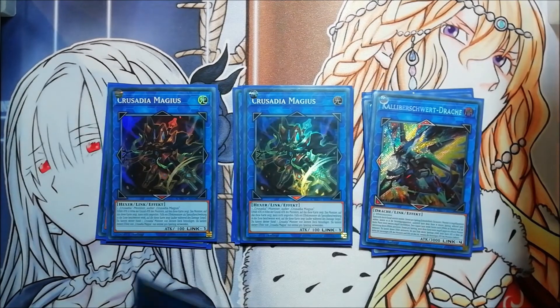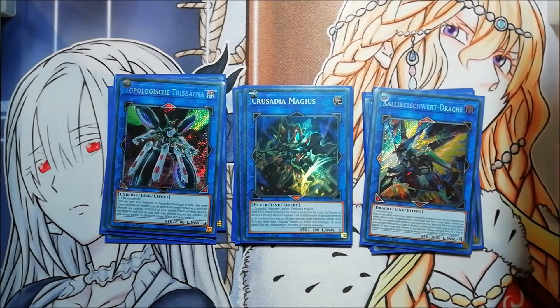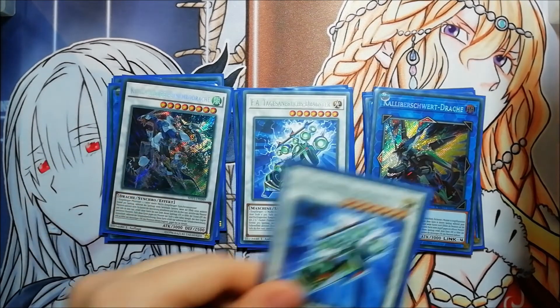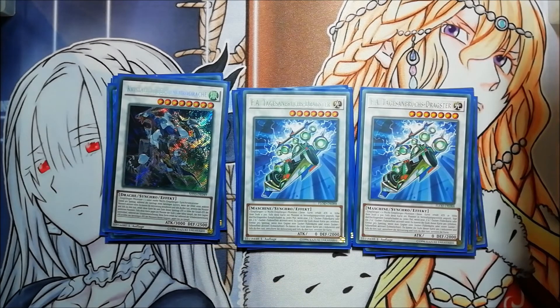For generic cards: one Borrelsword Dragon and one Tri-Spinner. Tri-Spinner you can also special summon with Guard Dragon Agarpain, and if you want to make an OTK in the second turn it's pretty cool. If you set this up first turn against Altergeist and they set cards, you can special summon the Crusadia Crawler trap and banish all their spells and traps in the end phase. For negates I'm playing one Crystal Wing Synchro Dragon and two Thunder Dragondark — you can special summon both in this deck. Thunder Dragondark is special summoned by Guard Dragon Agarpain.